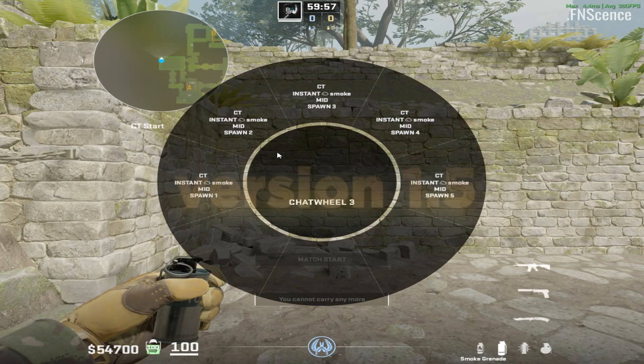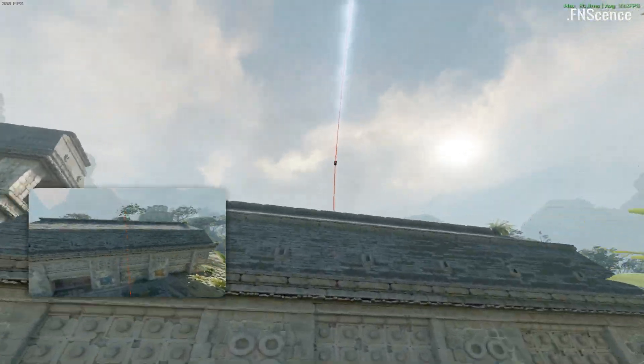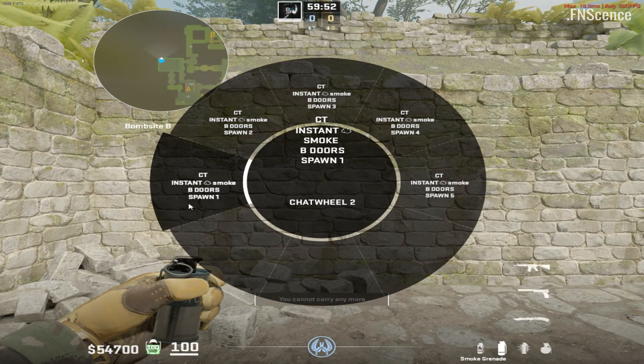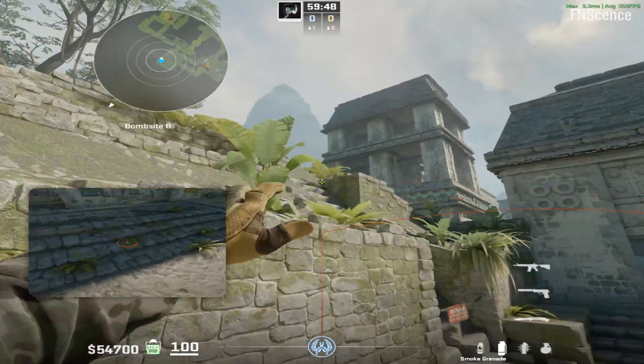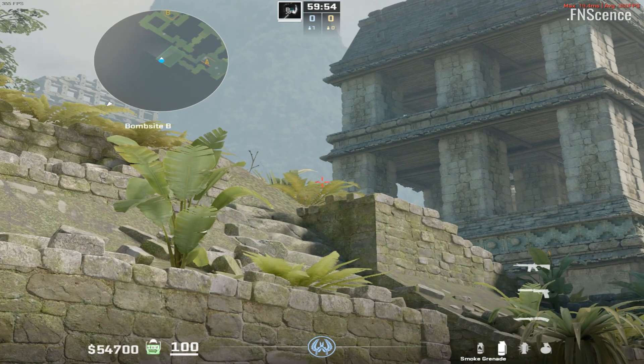The newest update to the config package added the ability to use the mouse wheel to scroll to additional radio wheels. For now these are only used on Ancient, where I've added instant mid and B doors smokes for CT side. You can find all instant mid smokes in a separate video in the top right corner, and here are all manual B doors smoke lineups.